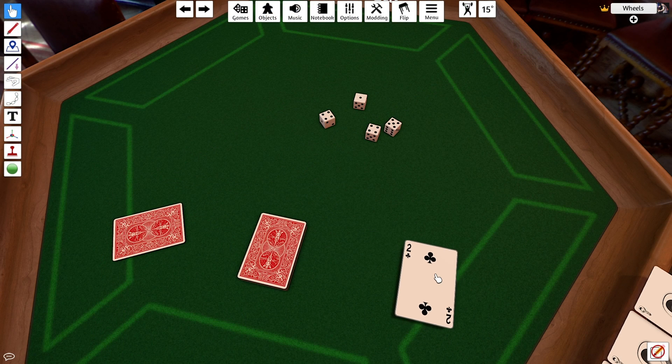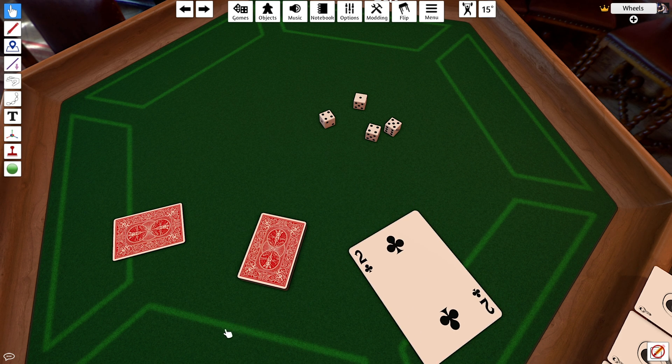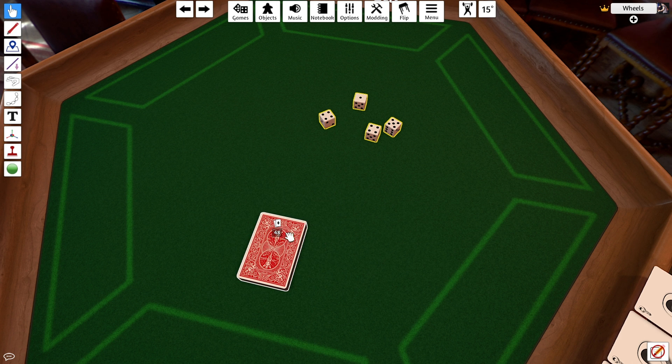Press Q and E to rotate objects that you're holding. Press the plus and minus buttons to enlarge or shrink items that you're holding. And after selecting multiple objects by dragging a box or control-clicking, press G to group them together, which will sort things into categories and stack them up for you neatly — great for cleaning up.